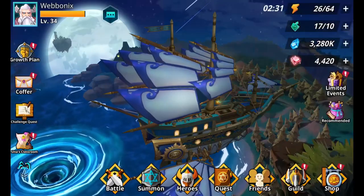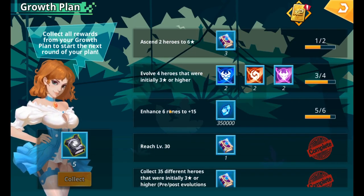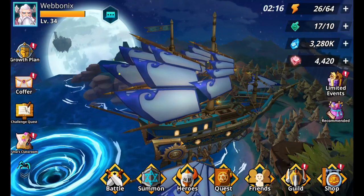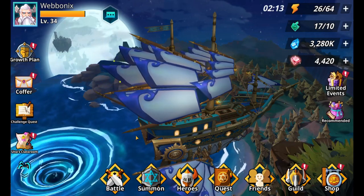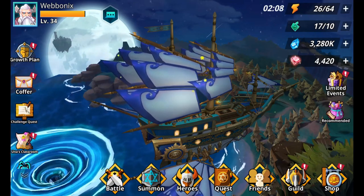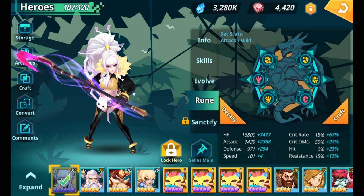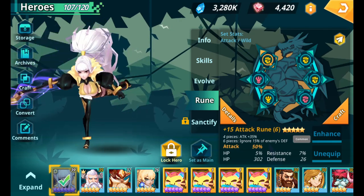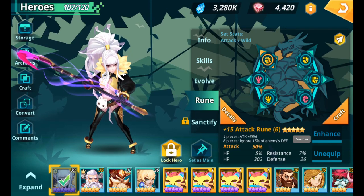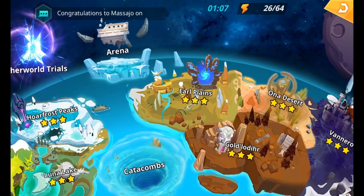Also pay attention to your growth plan — I'm on growth plan three, and one requirement is to enhance six runes to plus 15. Some people suggest grabbing a one-star rune and leveling it to 15 since it costs less currency, but since we're focusing on Angel of Death as a farming hero, we want to get her actual runes up to plus 15. Getting these runes to plus 15 is vital to maximize her damage output.